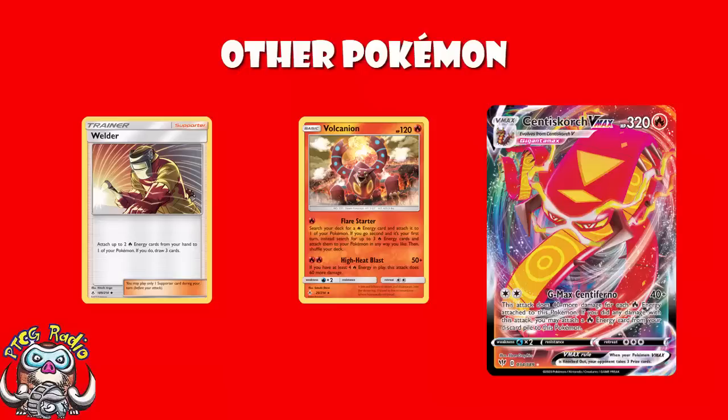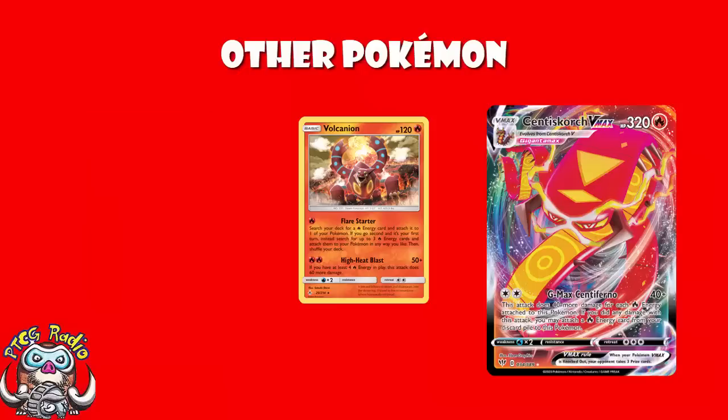That has always been the problem with Vulcanian — what do you do if you go first? You're not going to want to use Flare Starter on turn two going first. Hopefully by then you've played a Welder and got three or four energy on a Centrescorch VMAX. I adore Vulcanian and I quite like playing Centrescorch. But when I go first I don't like Flare Starter much. However, Vulcanian still has a role with High Heat Blast — two energy, 50 damage. But if there are two other energy in play anywhere on the field, you do 110. Welder onto Vulcanian and off you go — it's a great non-GX attacker.